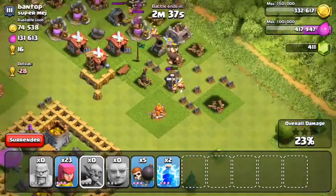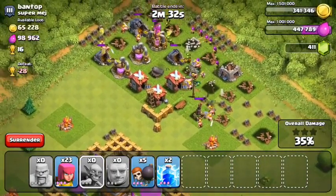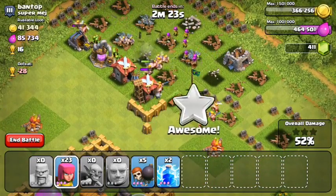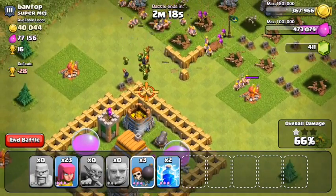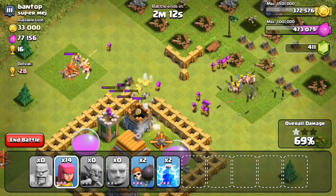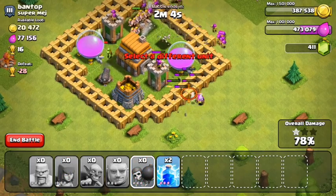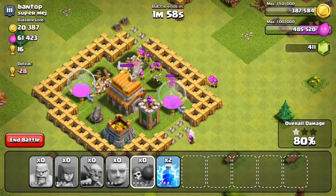The splash damage buildings are down, the only mortar just went down. He doesn't have any Builder's Huts or hidden defenses, so I'm just going to let my troops run through. As soon as they get close to the base I'll drop my wall breakers and make my way inside. They're doing a good job taking care of the air defense. Goblins are making their way to the storages — dropping the wall breakers to break through right there. Now I can drop the rest of my infantry. I'm going to place these archers on the archer tower to help out.